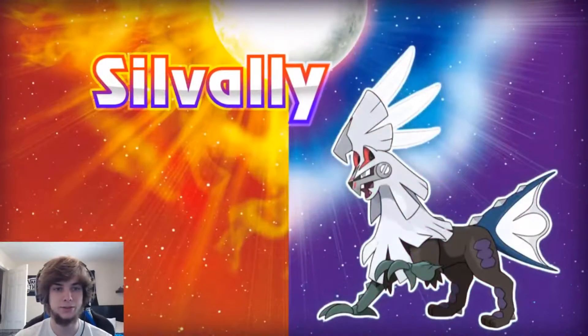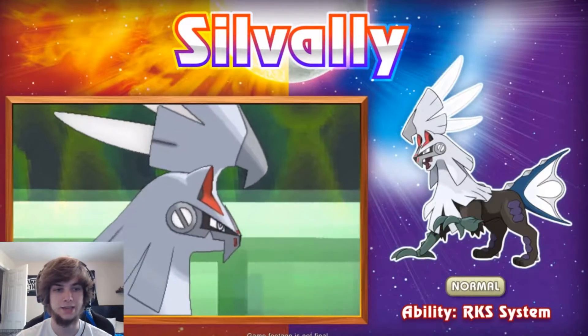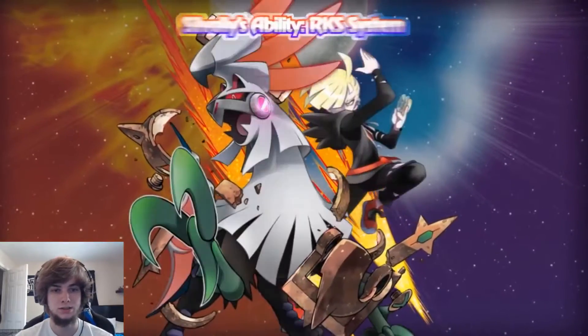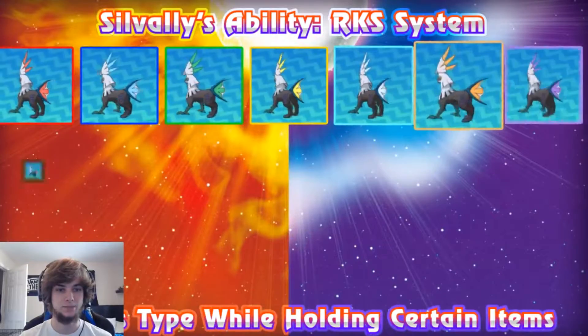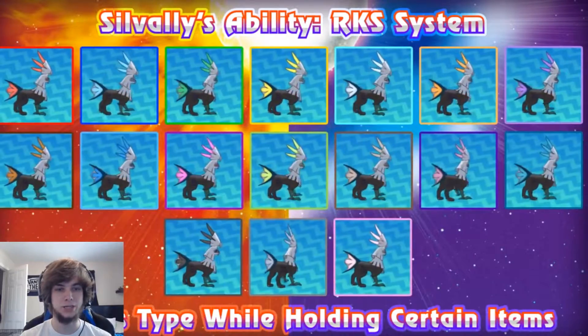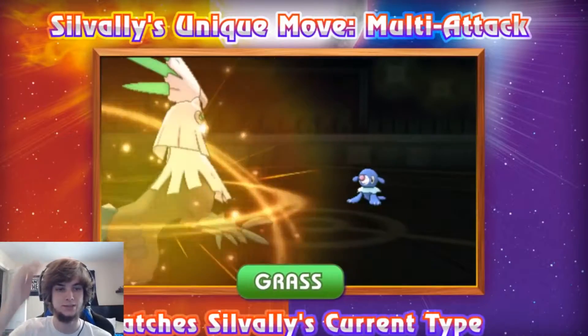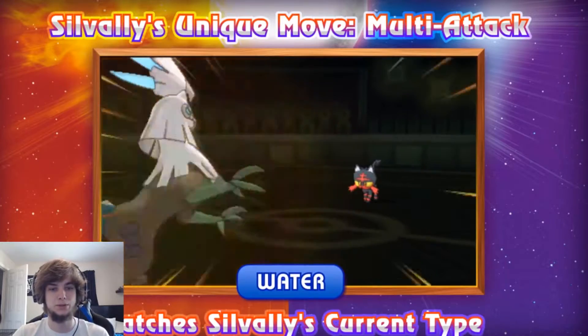So now we got Type Null's evolution, which is Silvally. He's Normal-type with the ability RKS System. He's kind of shattered the helmet thing, so his type changes while holding certain items — kind of like Arceus. It looks like his fins and tail change color, and he's got Multi-Attack that goes off the ability.